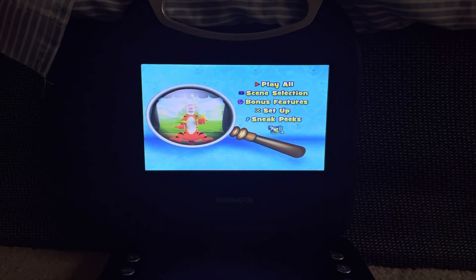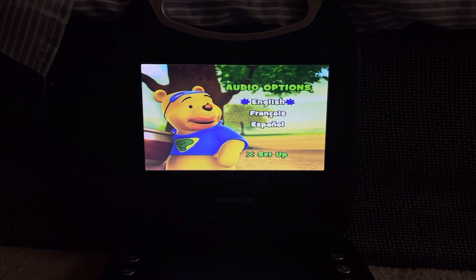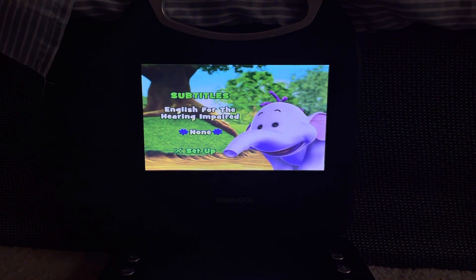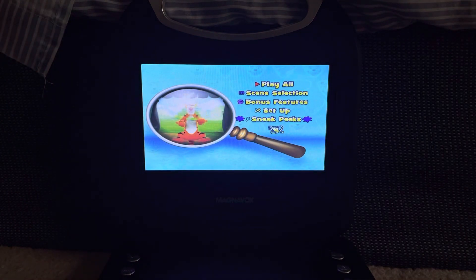Then we have Setup. First up we have audio options — you can either have it in English, French, or Spanish. Then we have subtitles: English and None. Then we have Register Your DVD, and then we have Sneak Peeks.